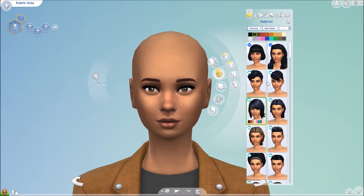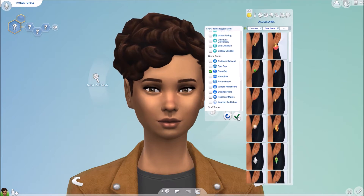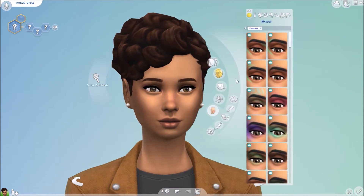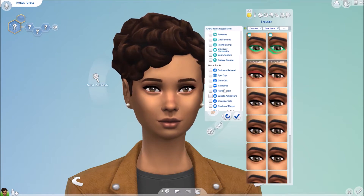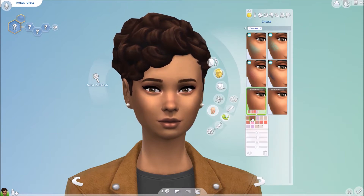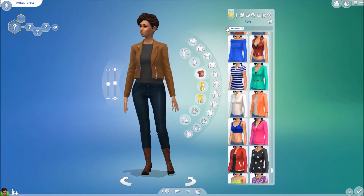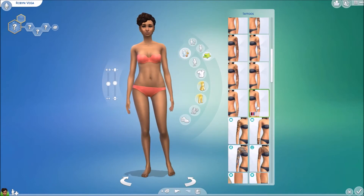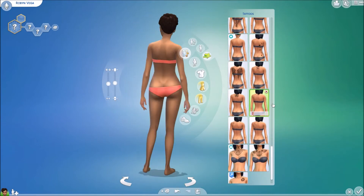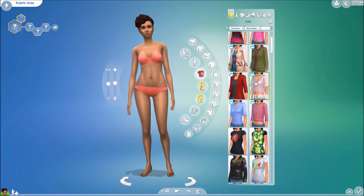As you can see, we are making this beautiful sim and I gave her this kind of shorter curly hair. It was kind of a challenge to make a sim that had a certain style the way I wanted her to look without all the other packs, because the quality of the items has gone up so much. Using just one of the first expansion packs or game packs, there wasn't that much stuff.